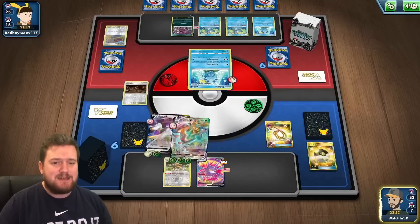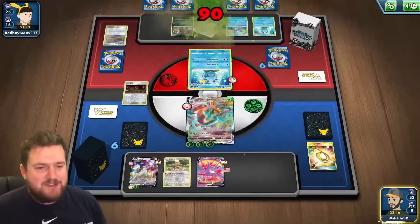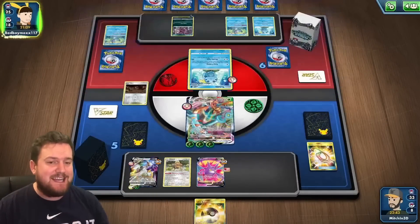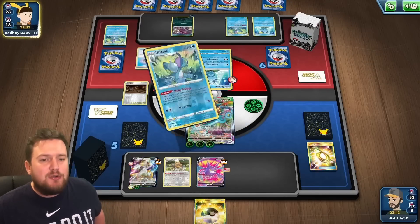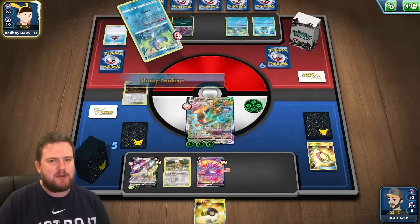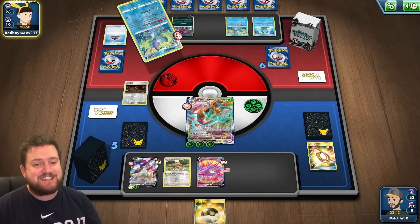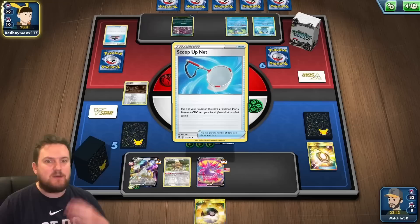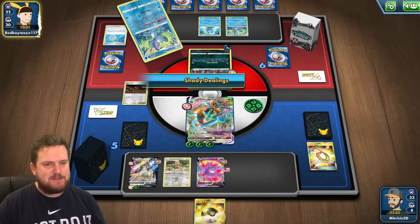Hoopa is not really a threat to us. We can leave this Sobble in the Active if we want as well. Swinging Chain — we've got three energy, that's 90 damage. Let's snipe that Drizzile off of the bench and take ourselves a prize. Now our opponent is going to be forced to try and get their Sobble out of the Active with Galar Mine in play — a very, very strong play from us. There are only so many Switch cards that this deck plays, and only so many ways they can get their Pokemon out of the Active. If they're going to Shady Dealings for a Scoop Up Net or a Switch just to get in a 90 damage attack, then we are in a really, really good spot.